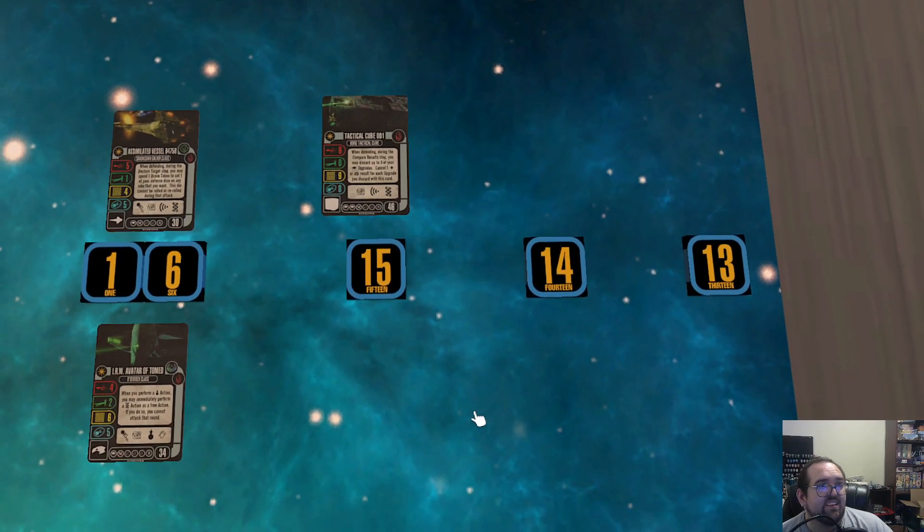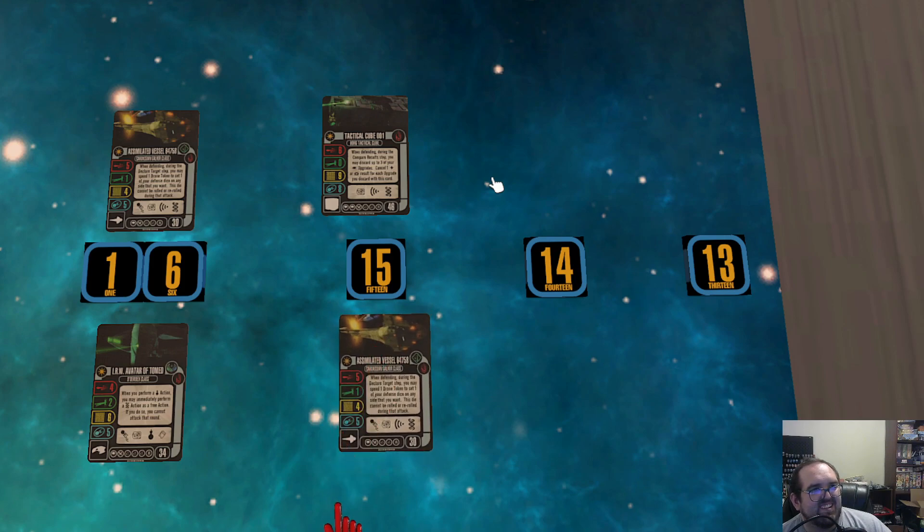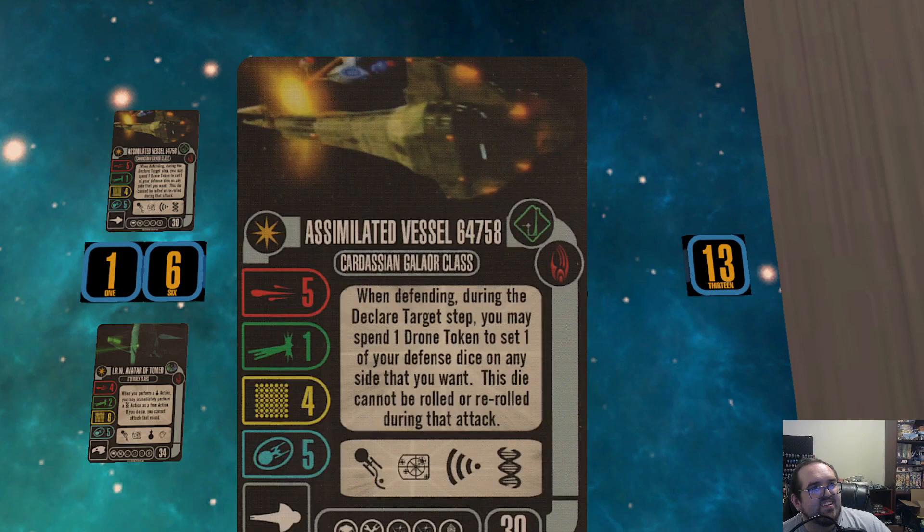Number 15 for me lines up with Tactical Cube 001 — I've pretty much covered it already. It's really expensive and not a good named ability; you can't utilize all of it. My number 15 is the same as your number 16 — Assimilated Vessel 64758, the Borg Galor. To reiterate: expensive for a Galor, doesn't do all the things a Galor could do. One of my favorite ship arts though — such a cool piece of artwork that you never get to see played.